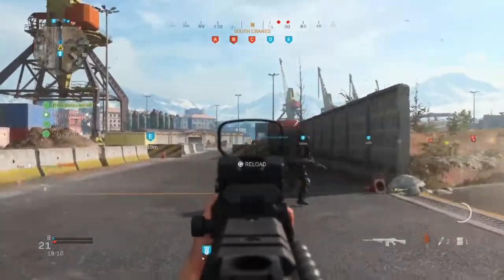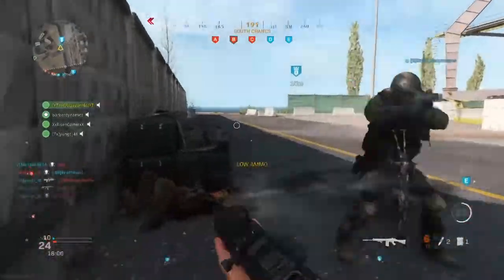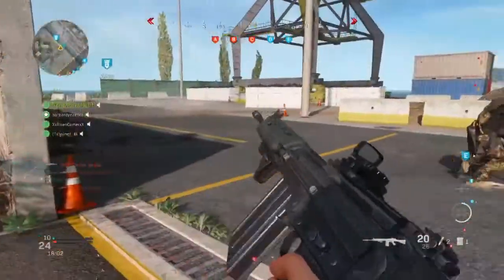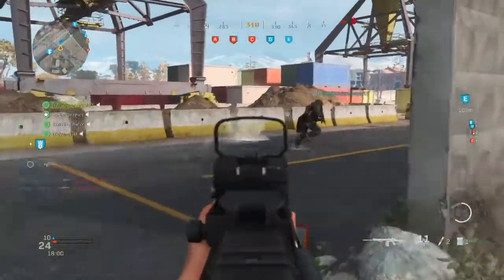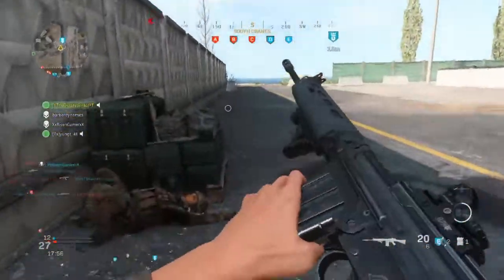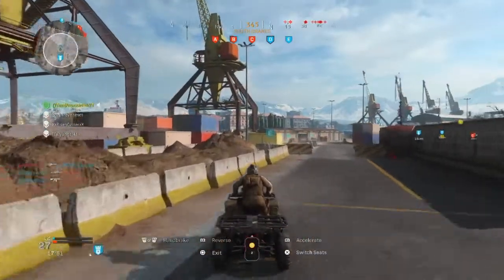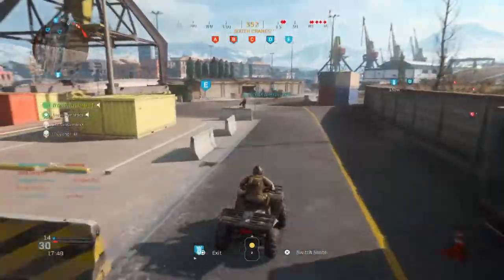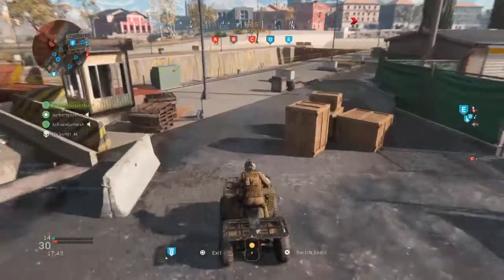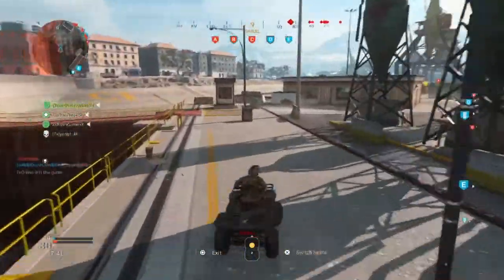Alright guys, so today's glitch — I'm gonna be showing you how to get under the map on Port. It's very easy, well, it's kind of similar to before, but this one is gonna take more time to get used to. I suggest you follow the same method: we're gonna get the ATV and meet up at the same spot. It's tricky because it's gonna take some skill to get into this glitch.